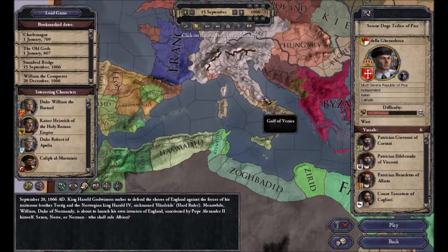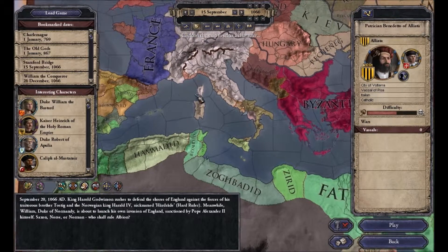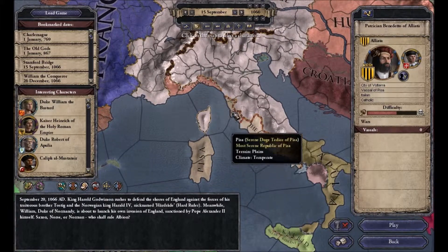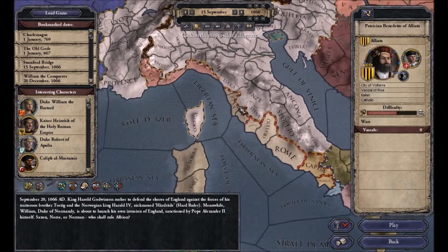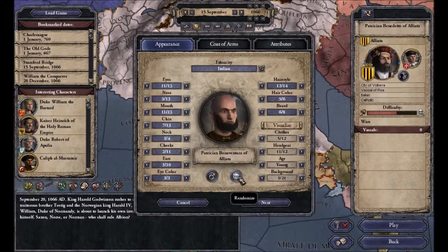So I will start as a patrician in a Merchant Republic — the Merchant Republic of Pisa. We will go into the ruler designer and decide who we're going to play as.